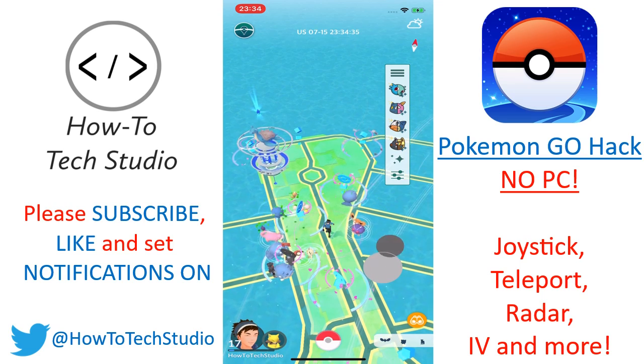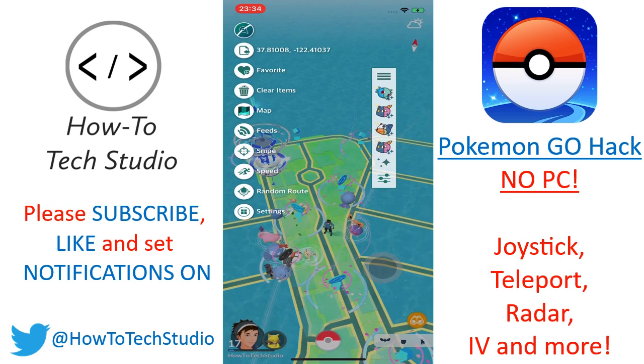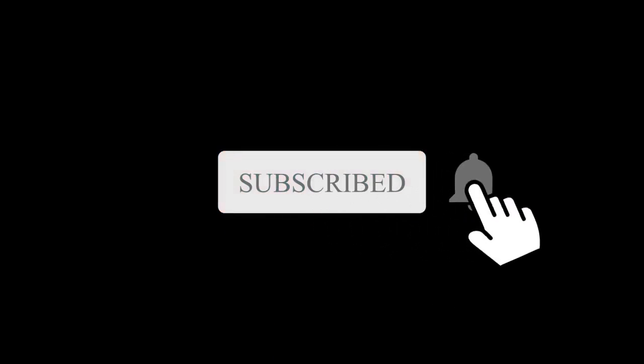As you can see, there's a joystick, there's also a radar down the side, as well as many options down the left hand side that have a feed. You can snipe, change your speed and teleport to other places in the world. As usual, if you really like this video, then please remember to hit subscribe and set up that notification bell.